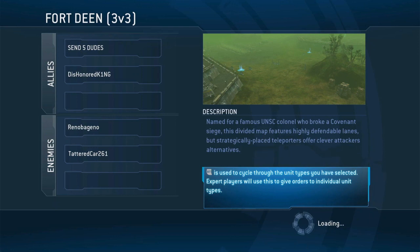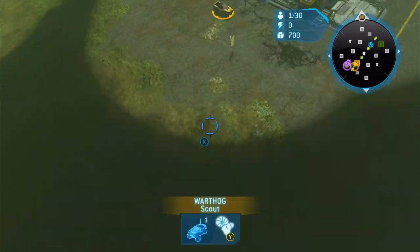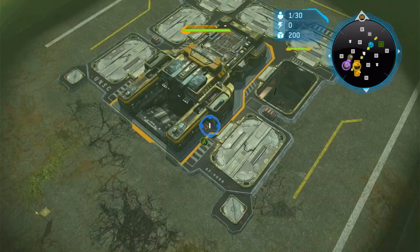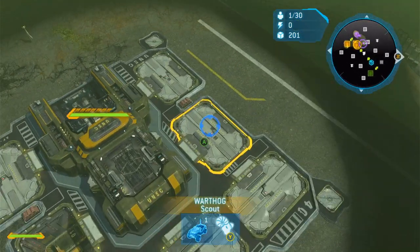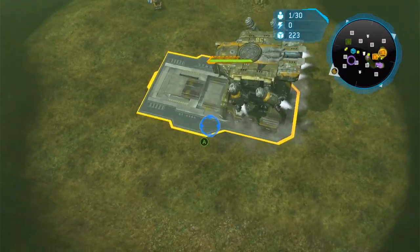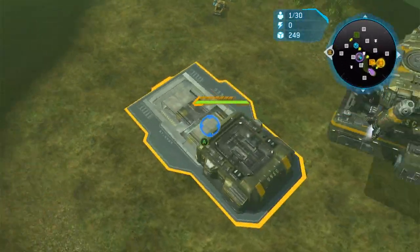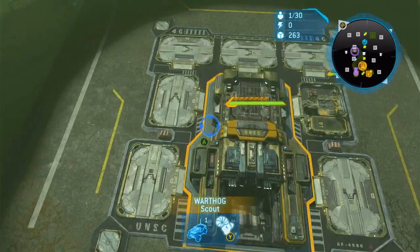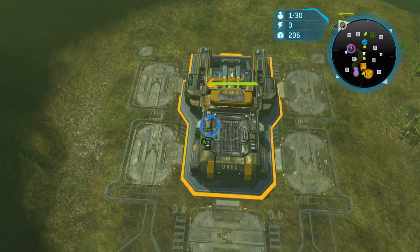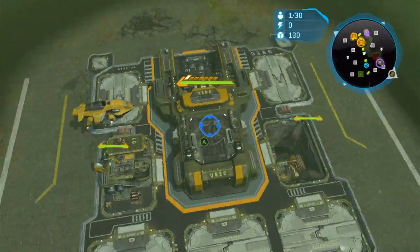Hey, what's up guys, Dishonored here. This is a previous 2v2 that I did with anti-wave, Reno and Tattered on 14. I'm just gonna go through what happened in this one. As you can see, I already caught my expo as Cutter, which I'm supposed to be doing. The enemy was Anders and a Chieftain station, and my ally anti-wave is a Chieftain as well.